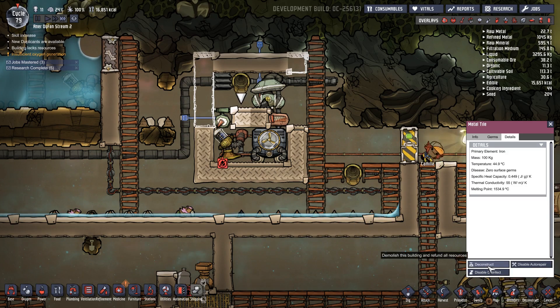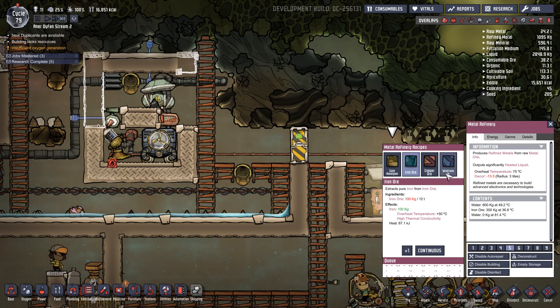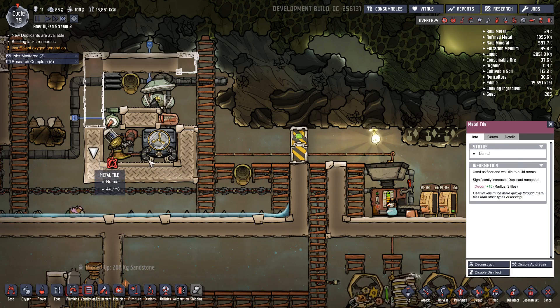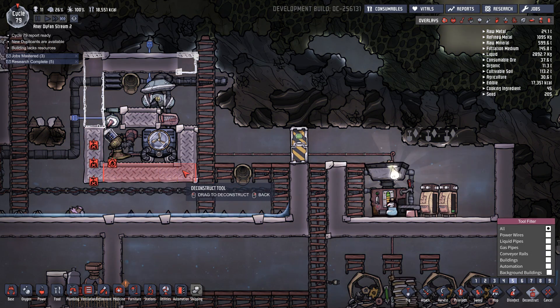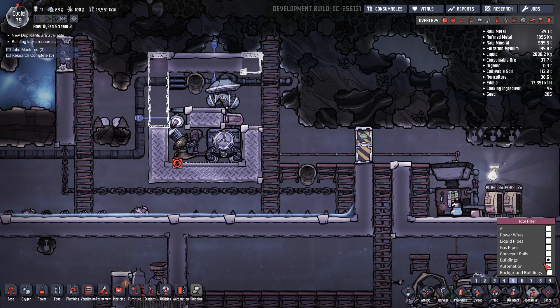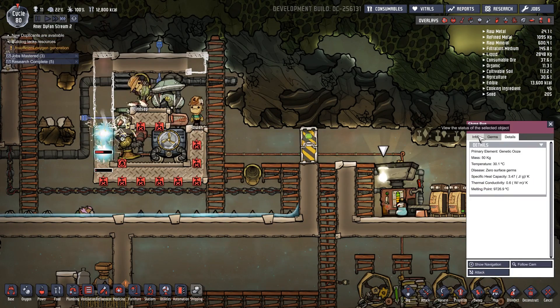Thermal conductivity is 55, not 60. Wolf makes tungsten. I'll make this quicker. That's copper — copper is 60. Ah, iron is... hmm. Good try. So let's deconstruct all of these — it's one, two, three, four, five, six, seven, eight. I'll cancel that and just deconstruct the buildings. Deconstruct buildings. There we go. I want to get the tungsten in there as soon as possible, I think. Not the shine bug.